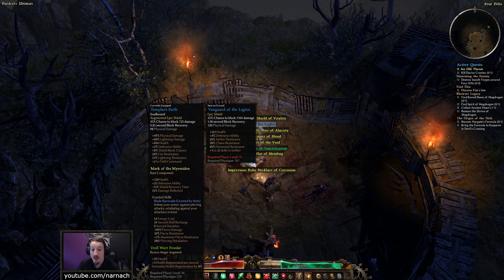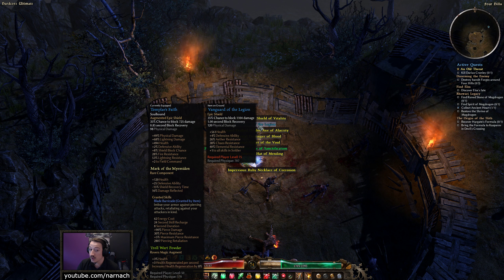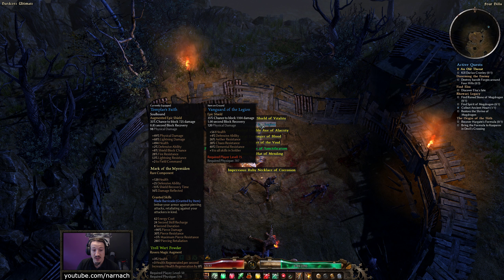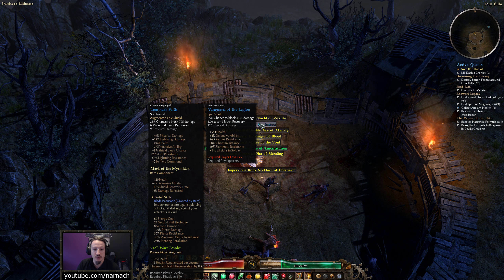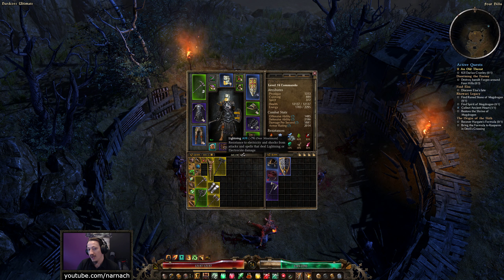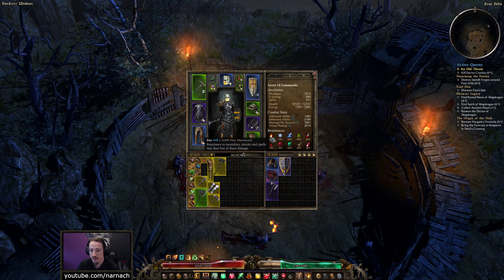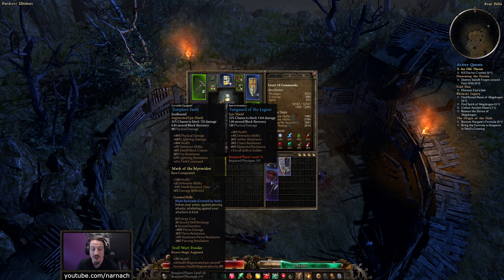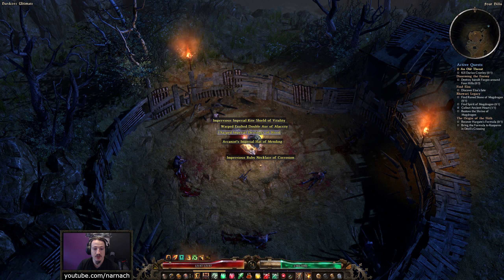Excellent — the Vanguard of the Legion! Wow, that's a shield. 35% chance to block — that's pretty low compared to what we've got at 43%, but it does more damage, blocks more damage, slightly increased block recovery, a boatload of health, defensive ability, ether resist, chaos resist, elemental resists, and plus one to all skills in Soldier. It's going to cost us some lightning resistance because we have a lot on the current shield, but this will overcap our chaos and ether resist, potentially allowing us to shuffle things around. A plus one to all skills in Soldier is pretty potent — worth considering.